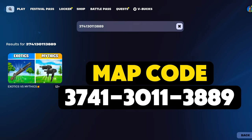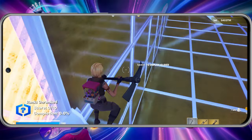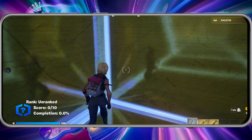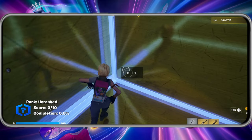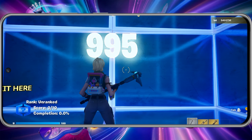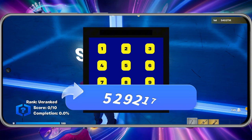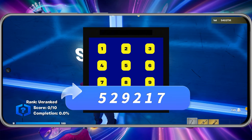We recommend going to this map. When you enter, you'll spawn on the exotic side. Exit the spawn point, jump to the right, and head to this corner. Use any emote and a hidden button will appear. Press it and you'll be teleported to a new location. Here, you need to wait for the timer to finish. You can take care of other things during this time, and once the timer ends, enter the code 529217 and confirm.